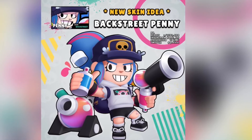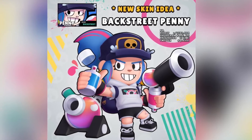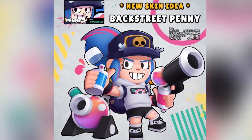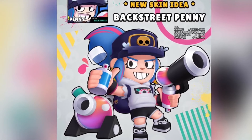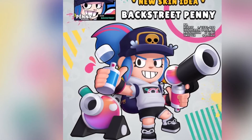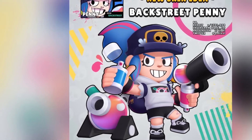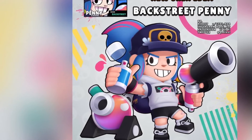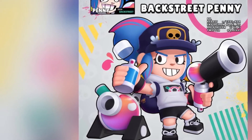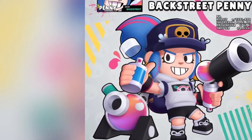Here we've got Backstreet Penny, which is very, very good looking. She also has some spray paint that she charges into her gun, which would probably shoot some kind of paintball or something like that. I can't imagine how the turret would shoot too, because the turret seems to be some kind of container with more paint, so it would probably shoot paint in the air and blow it up. It looks great with the hat, the hoodie, and the shoes. She just looks like a normal girl instead of a pirate, and I think that's a good look on Penny.